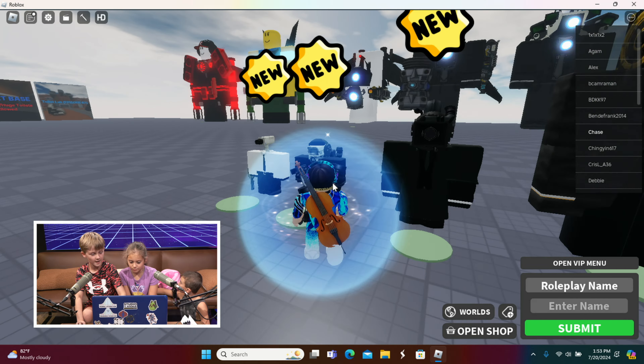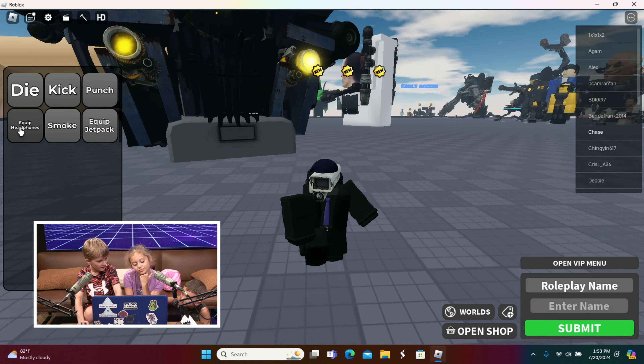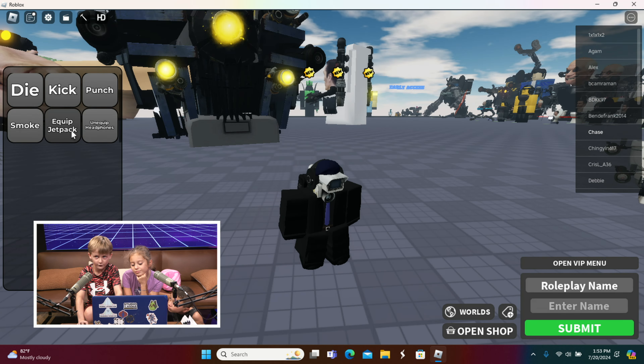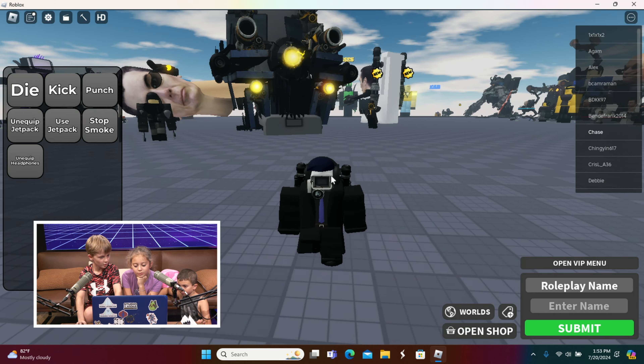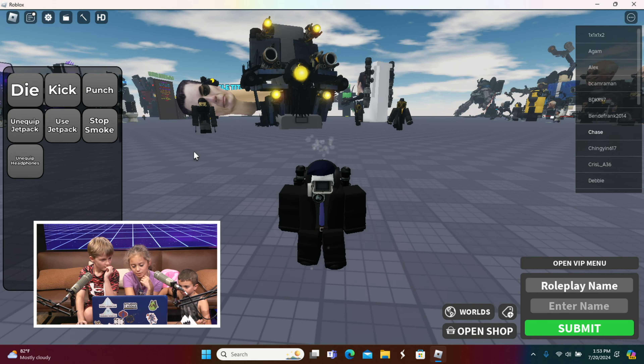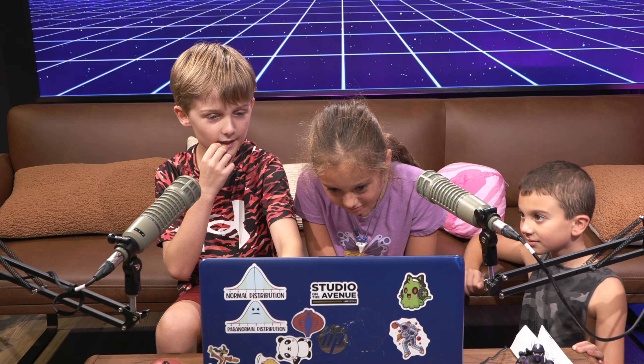Next we got the Upgraded Barrett Cameraman. We can make him punch, equip headphones, equip a jetpack, and also smoke. It's coming from his head — it looks like he's getting cooked by somebody. Let him cook!